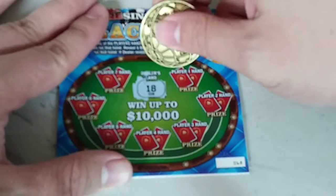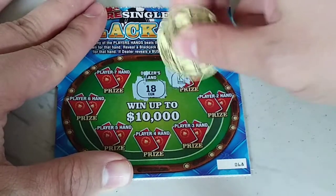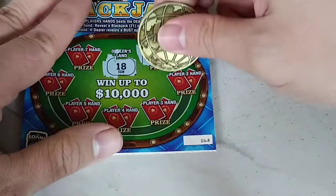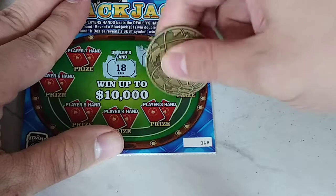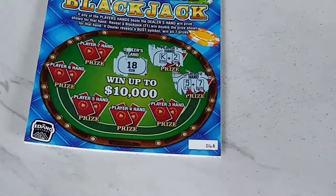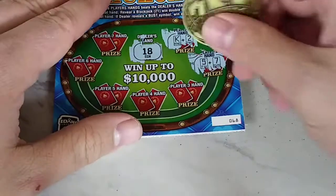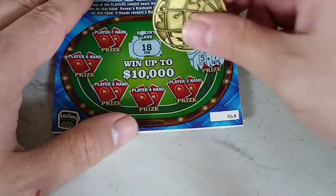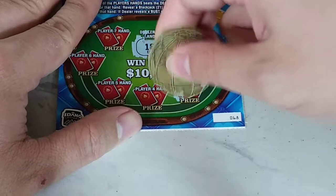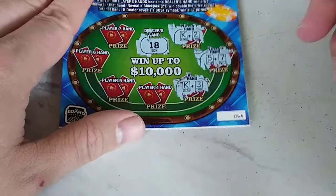We've got to beat an 18. Player one: we have a king — only a 12. Player two: a five and a seven — 12 again. Player three: we got a king — a 13. Well, shucks.